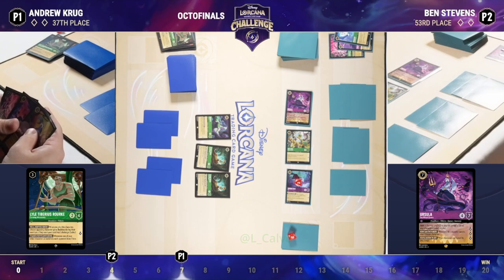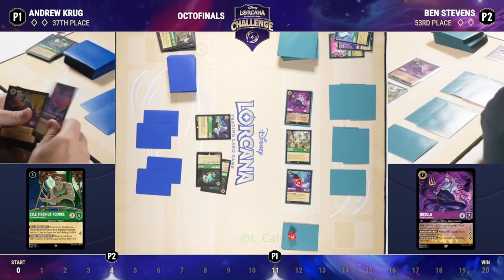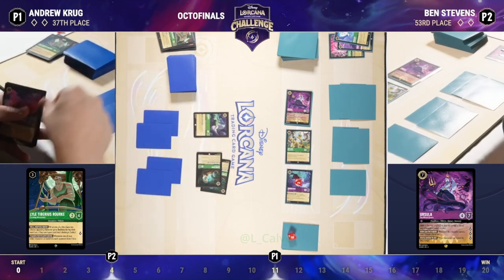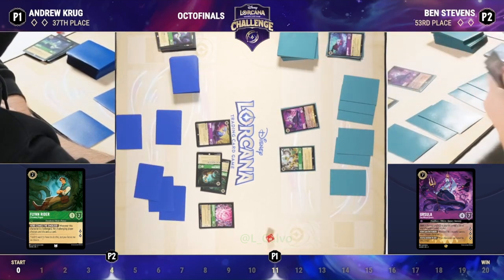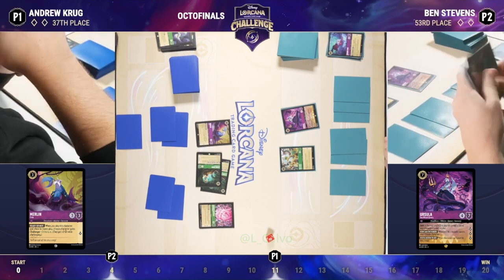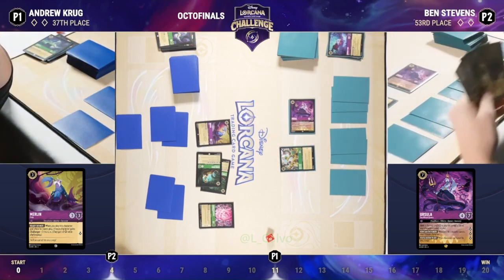Andrew's still having both those Flynns out — he has a lot of lore on the board right now. Ursula does quest for three, and she has seven willpower — a very large body for Andrew to deal with. He does have a crab in hand, so that is something he could look at using to increase the strength of one of his characters to run into Ursula perhaps later. That really is the best answer for Ursula — just not a lot of targeted removal. In this particular deck, in these color combos, the crab is kind of the biggest answer to a high willpower character like that. But here we see it played to the board. It does provide some utility if you can bounce it or when it's banished in a challenge.